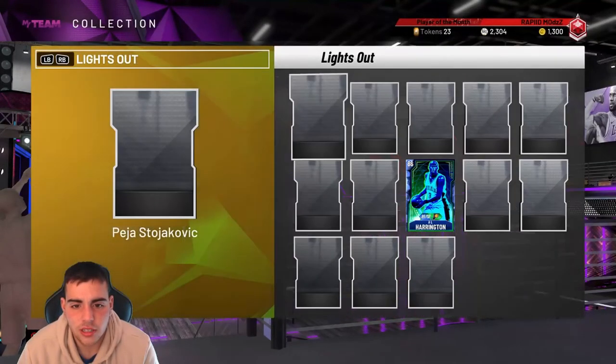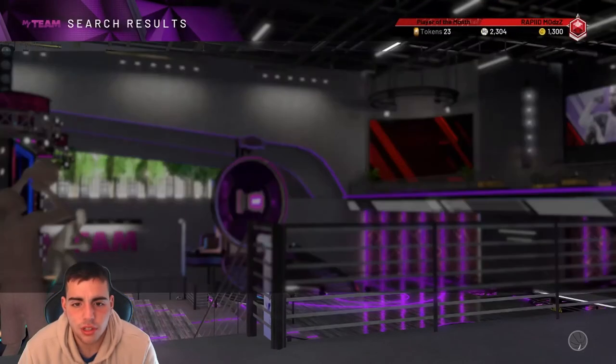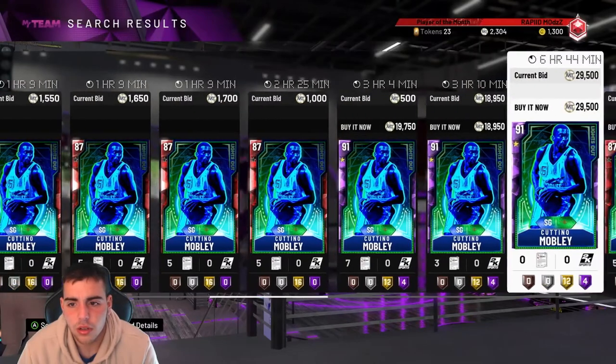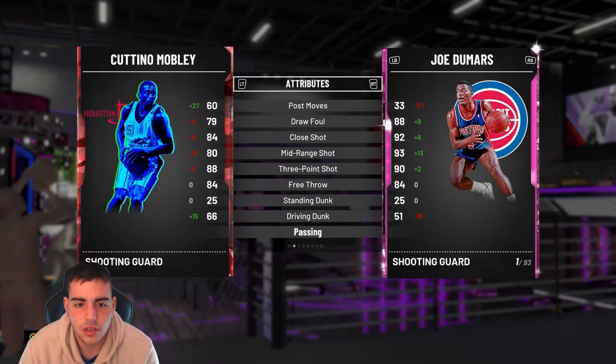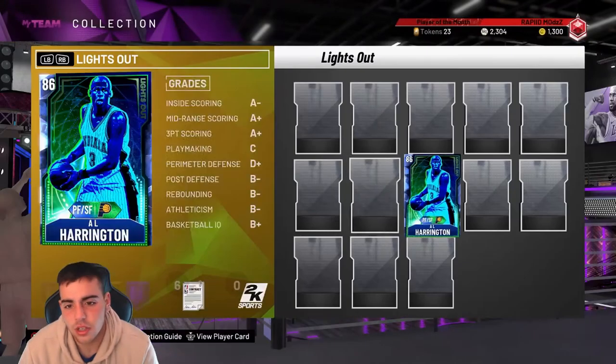Let's check out the Lights Out promo. There's Al Harrington and Coutinho Mobley — supposedly I heard this card is really good. He's 10K for a Ruby and he's upgradable to an Amethyst. Great three, decent dunk, though his defense isn't great.